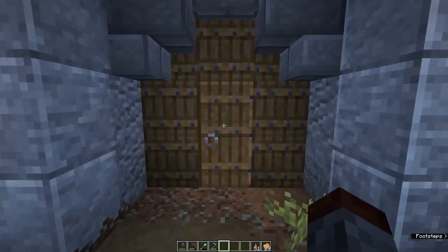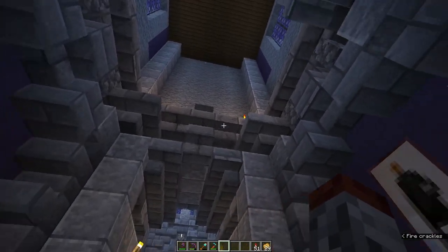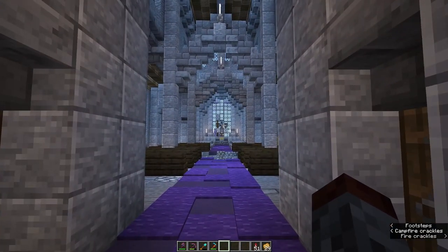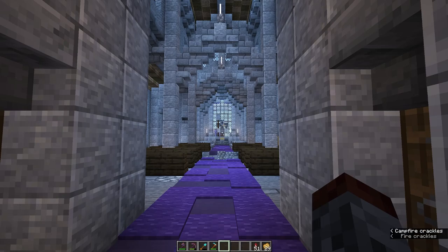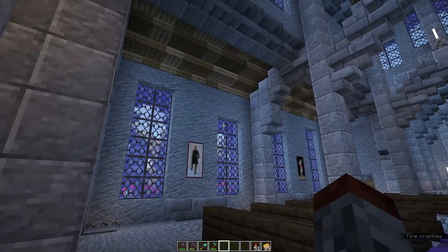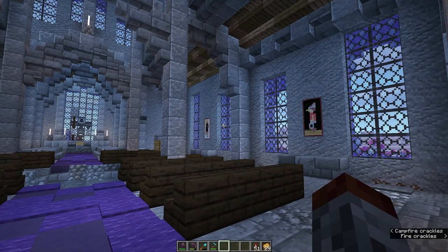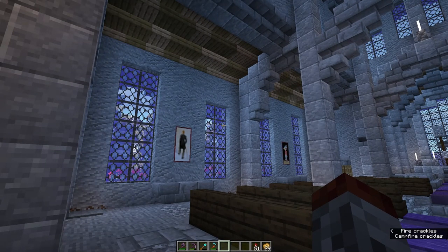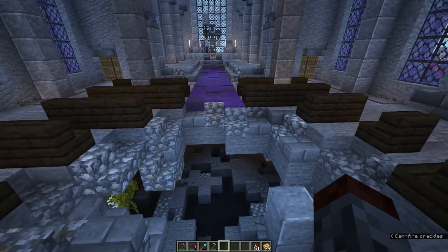Coming up and walking through — close the door because we're not heathens — you're greeted with the foyer area. There's the statue dedicated to Os, the human god, and that's what this whole temple is all about. The build looks a bit different from the original — the walls used to be a cobblestone texture with a changed andesite texture, but now it's much more vanilla with texture variation. And there's a gaping hole down there with all sorts of monsters.